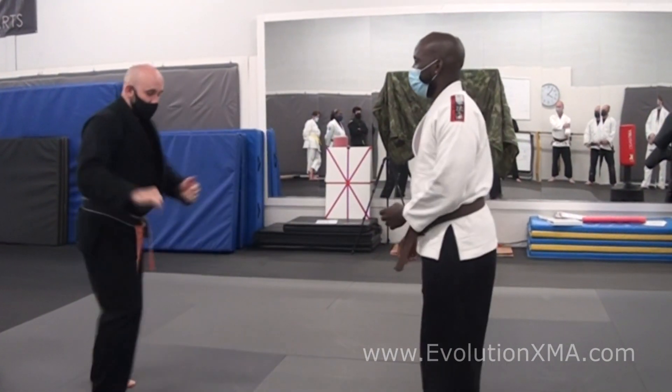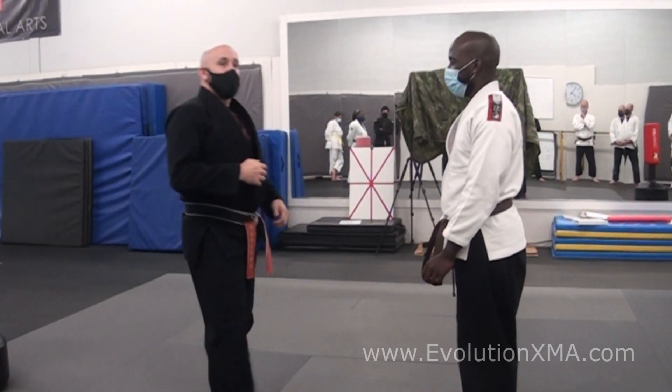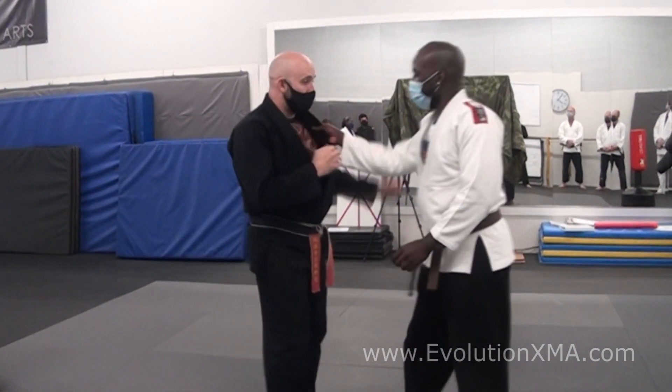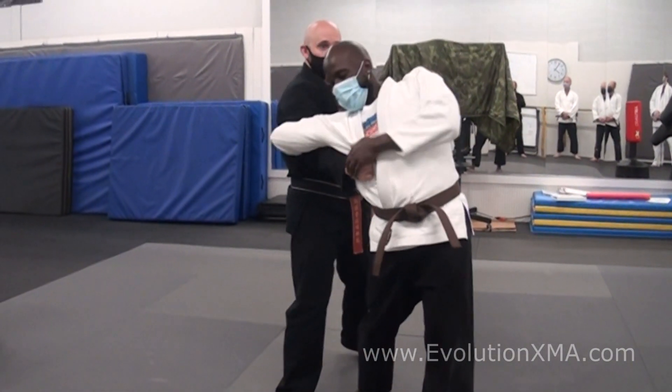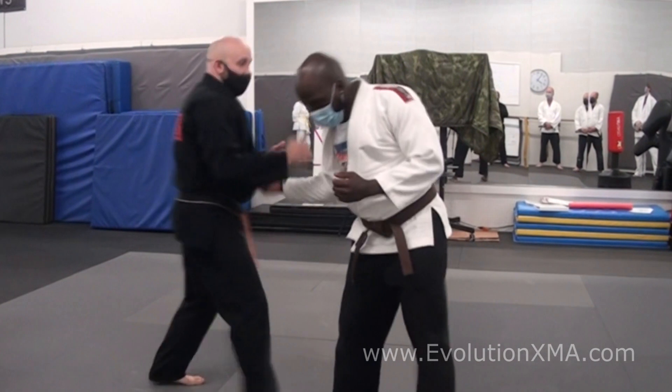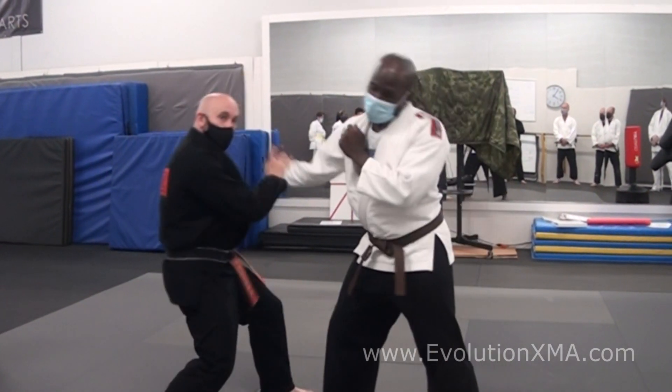Alright, the next application we did: step in what Sensei Sellers would call the doobug. We can do this from a grab as we hit and come across. Extend the arm and hit the gallbladder 20. Alternatively, we can do that punch, hit.